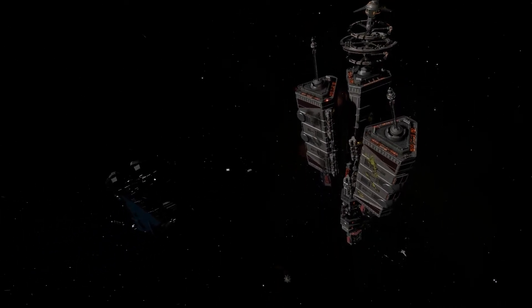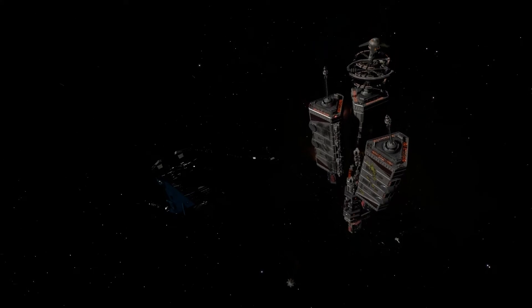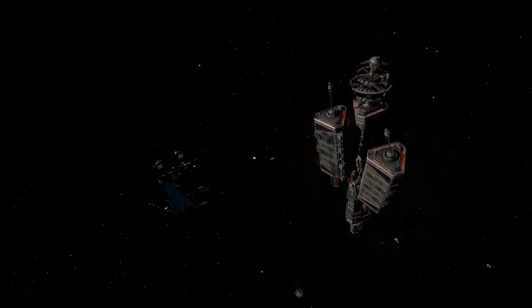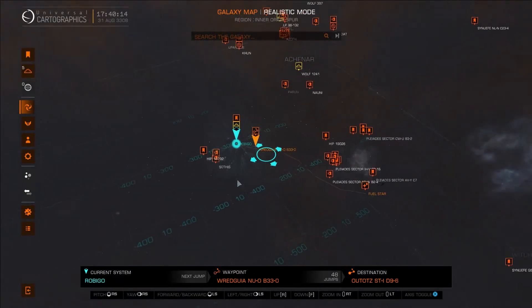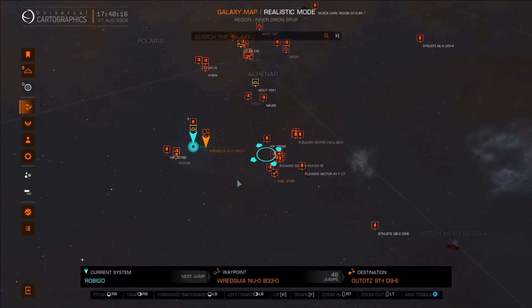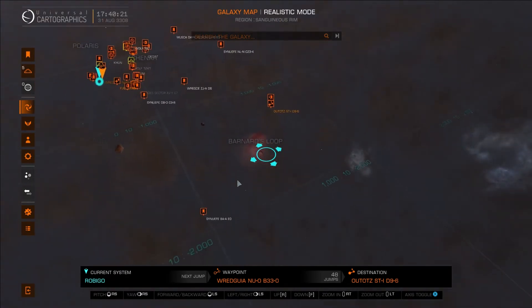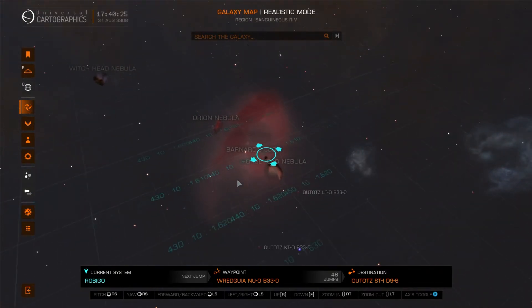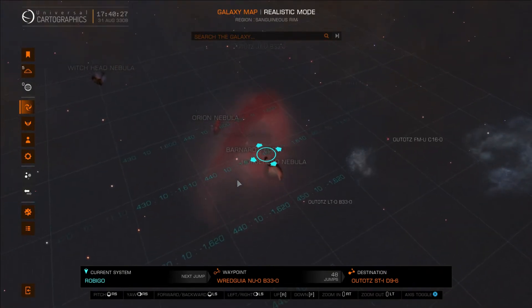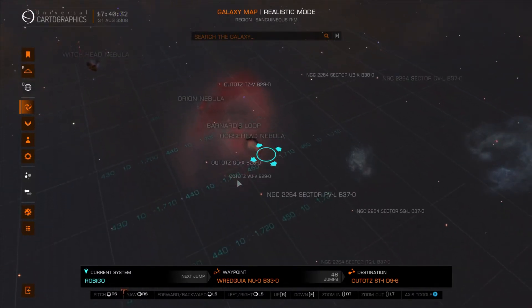Basically it's a case of high-tailing it out of there when you've had your look and carrying on. However, over the last couple of days another event — or shall we say findings — has cropped up in the game, this being a space anomaly. I was sat at Robigo, gone back out of the way of it all, and this event is sort of just past Barnard's Loop that you can see, which is sort of maybe a Thargoid area.